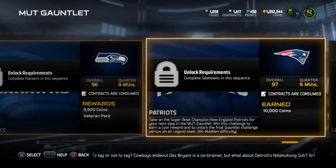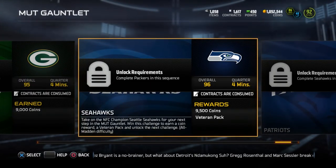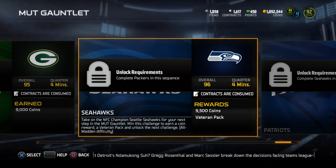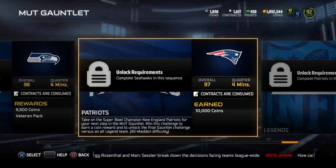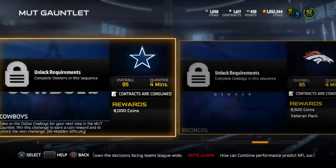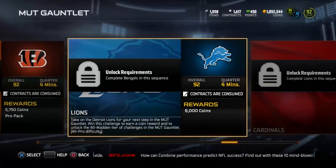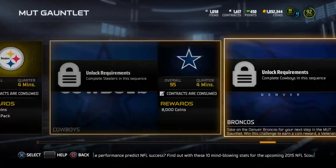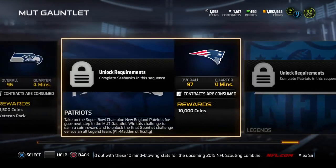When you get all the way up to the end, playing the Seahawks and then the Patriots — the Seahawks one gives you 9,500 coins and a veteran pack, which is pretty cool. They throw in packs for some of these random solo challenges. The Patriots one gives you 10,000 coins. These top ones are going to be on all-Madden difficulty — the Cardinals and above are all going to be on all-Madden difficulty, so that is going to be pretty difficult.